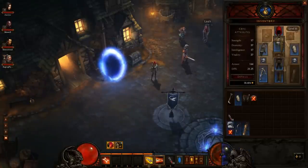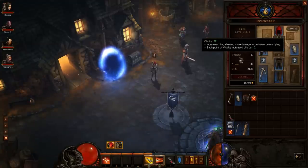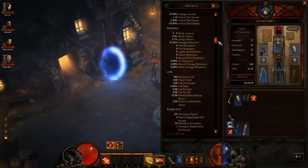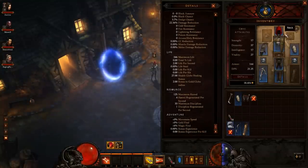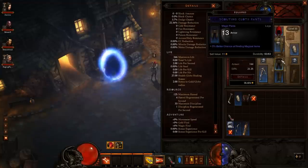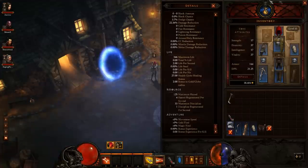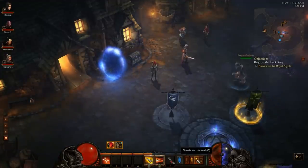Now I'm gonna go over the inventory. We see the core attributes — strength, dexterity, intelligence, vitality, armor, and DPS — and a big list of all your character's stats. Over the character you can change the helm, shoulder, neck, chest, glove, bracer, rings, belt, pants, boots, and weapon. On the bottom there's the inventory, like in Diablo 2. That's it for the inventory.